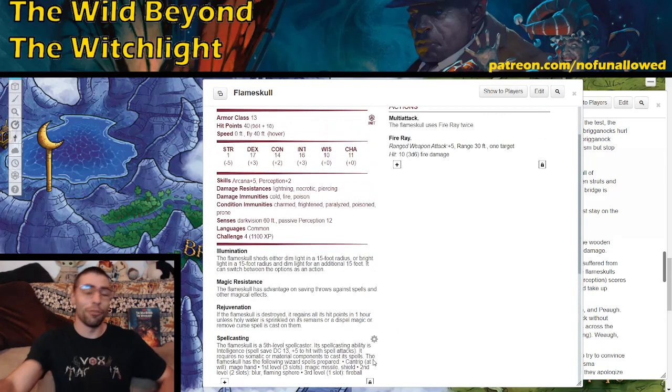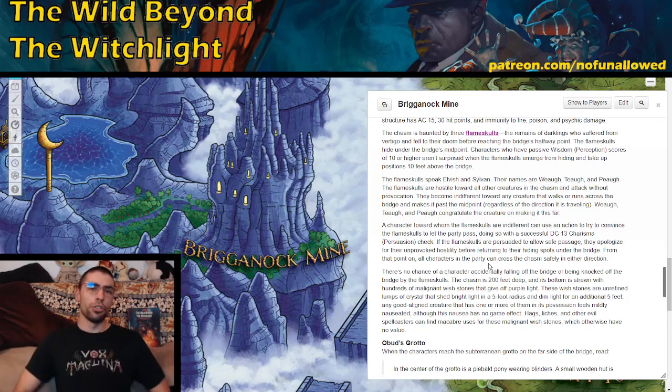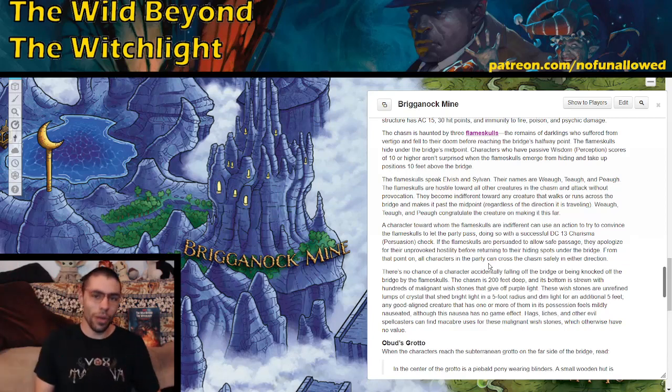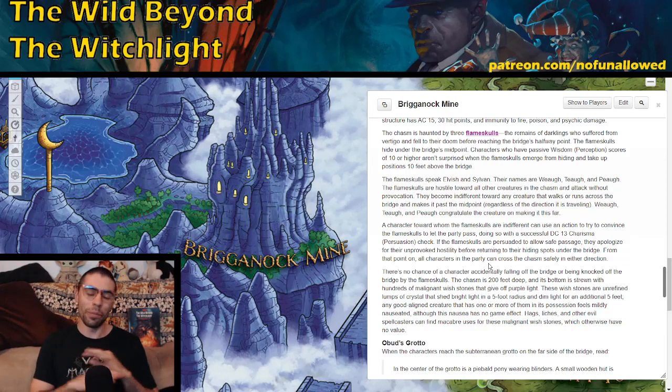Or you could just let them have it — three flame skulls, three fireballs. From a player's perspective, they're in a tight Kazadoom-style cave bridge and this stranger they've just met says to dash across and not dilly-dally. Players may think it's a trap, may be cautious, may want to crawl, tie themselves together, or use spells to fly over. If players make it past the 50-foot halfway point, they can turn around and make a DC 13 Persuasion check; if the flame skulls are persuaded, they apologize and retreat under the bridge, letting everyone else cross.